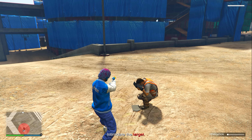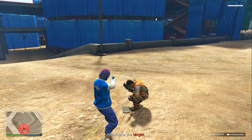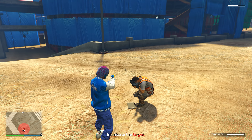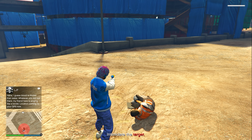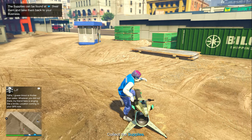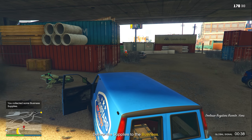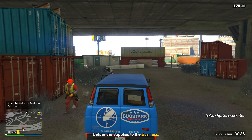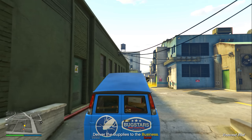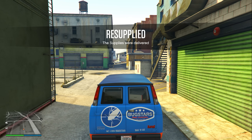This resupply mission is very simple. All I had to do was come to a location and intimidate a target by shooting my gun until the intimidation bar went all the way to the top. He then gave up the supply location. I got on my Oppressor Mk II, went to the location, and the supplies were just sitting in a van — easy, no ammo wasted. I used the Up-n-Atomizer, which is a really cool tip.